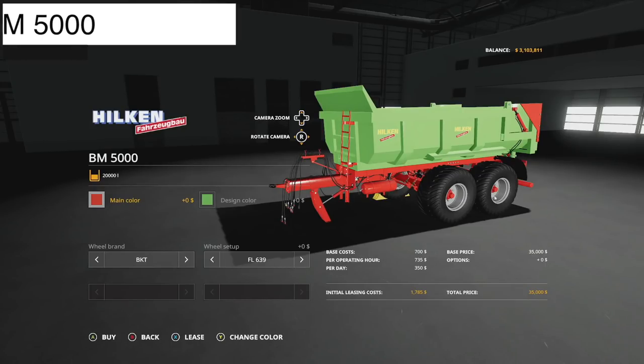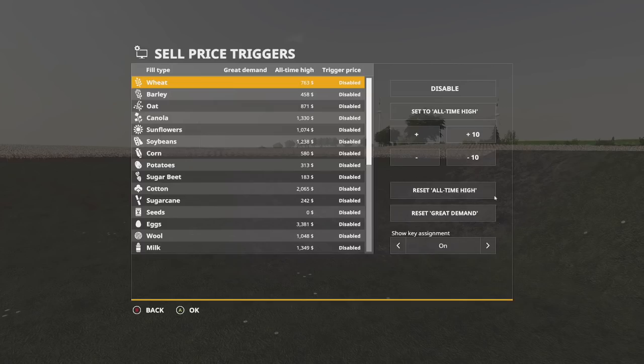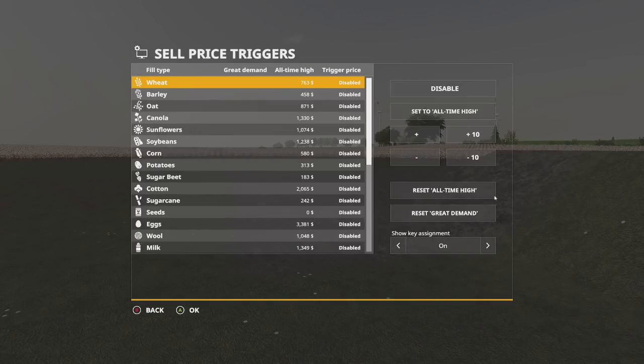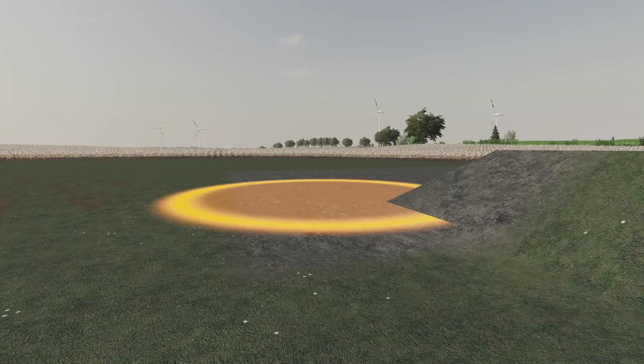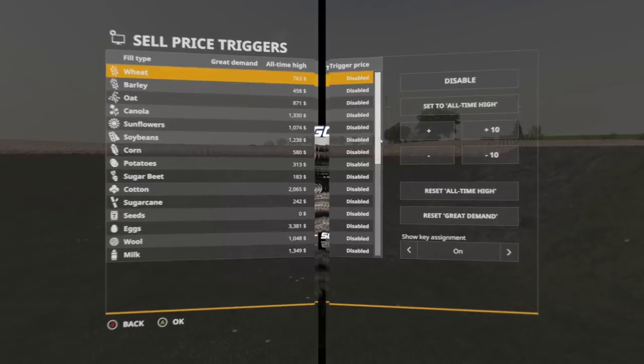To close out today, two mod updates for PC and Mac. First, the Hilken BM 5000 version 1.001 with small bug fixes. Second, the Sell Price Trigger version 1.0.1.1, which adds a new highest-grade demand column. Activated with Left Alt + Left Shift + O — as in O, not in KFC. This is a really cool mod for PC and Mac players that will help you track the best sell prices. Definitely check it out.